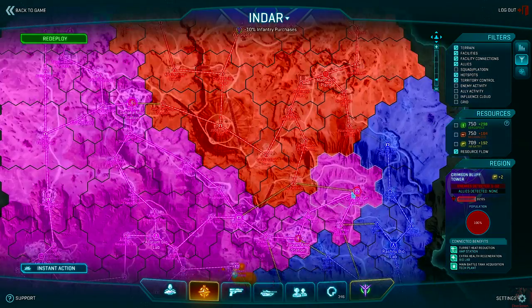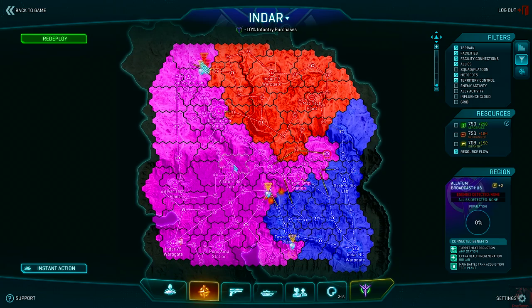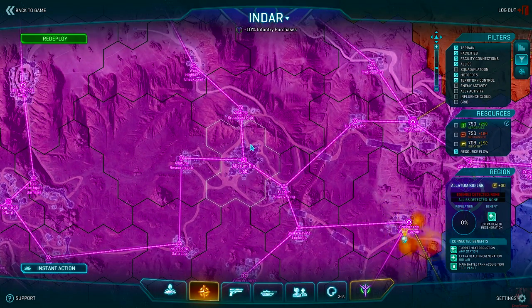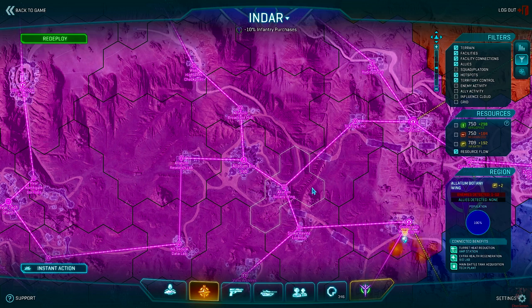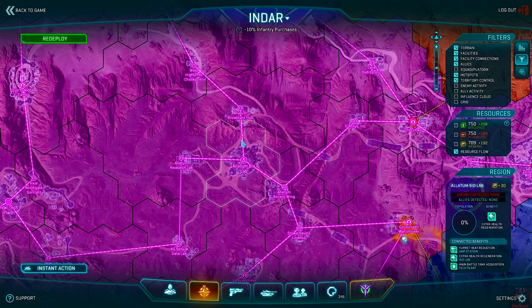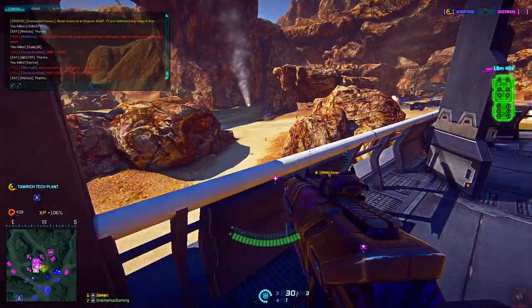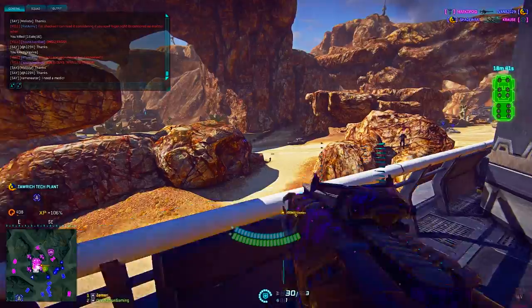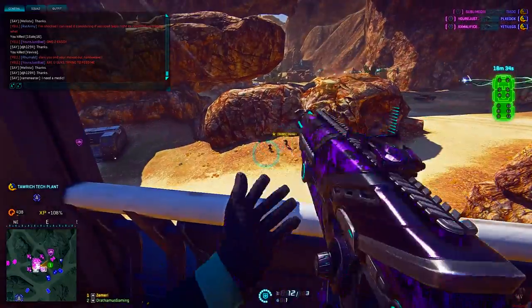With the change to how facilities are captured, many unnecessary outposts have been removed — such as the Mesa Comm Station and the Leopard Wood Nursery — while many new ones have been added. Every tech plant, amp station, and bio lab will now have three surrounding outposts to help both attackers and defenders move around the base or sustain a spawn point. Roads have been streamlined to follow the lattice links, and most outposts have been strengthened in their layout to make it more difficult for vehicles to dominate infantry combat.